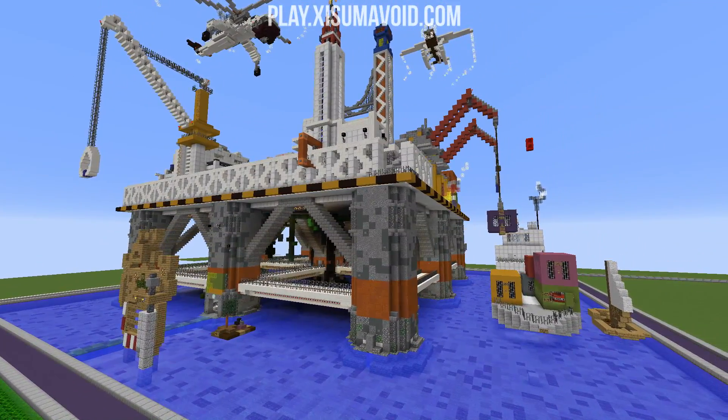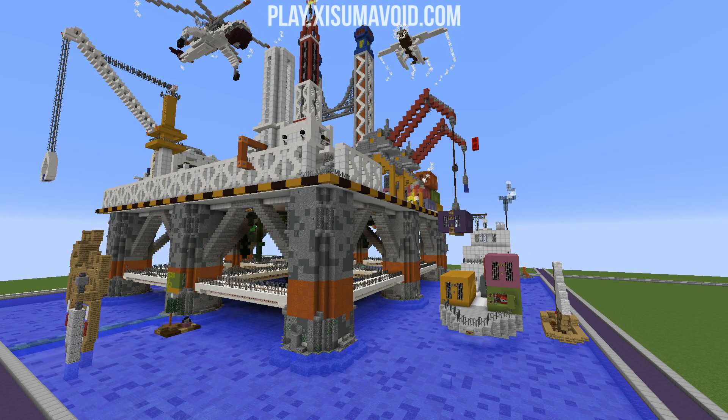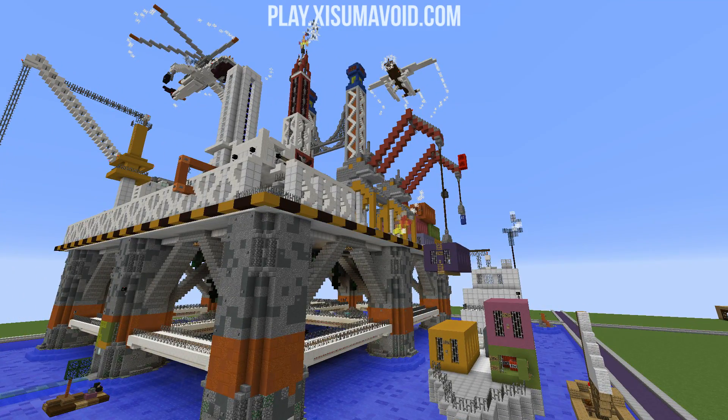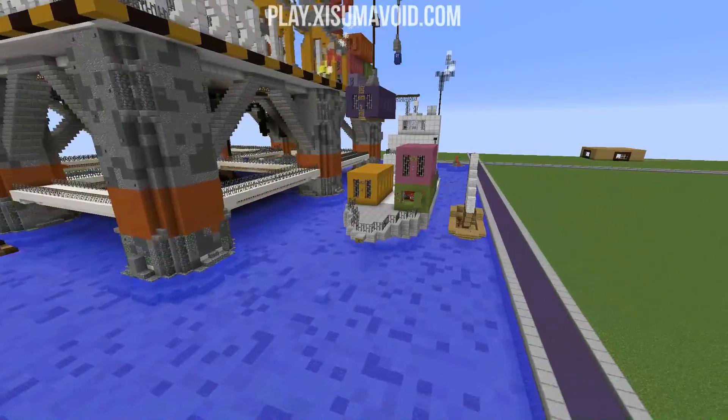Let's go and have a look around the plot. We're not going to be able to see everything, so be sure to come on the server and check it out for yourself. There will be a warp link in the description box which you can type into chat and get teleported over here. At first glance, I'm noticing there's some pretty awesome looking planes and helicopters, some fire going on, and I know I've already had a look around.